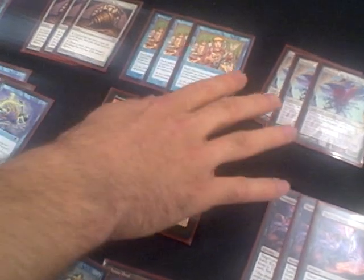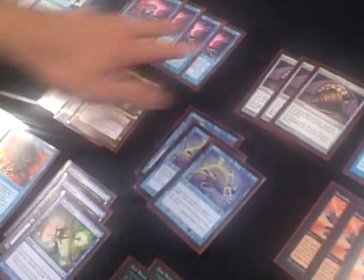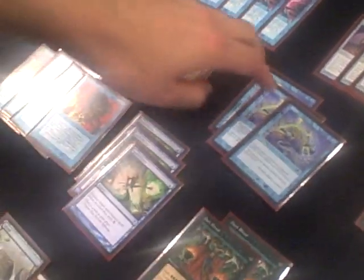You have three basic groups of cards: you've got the combo cards, you've got Show and Tell to put Emrakul out, and you've got Doomsday to put Emrakul out. Then you've got your library manipulation to get the combo, and a lot of disruption — Force of Wills, Spell Pierces, Stifles, and Thoughtseizes.